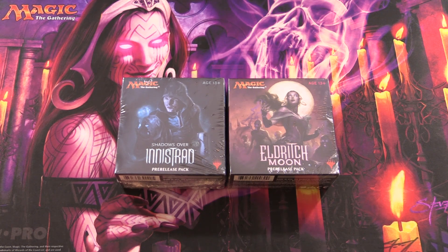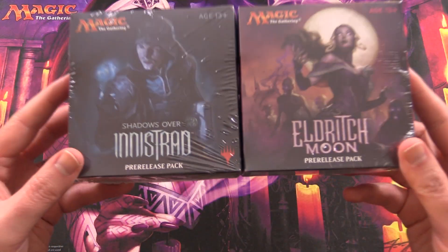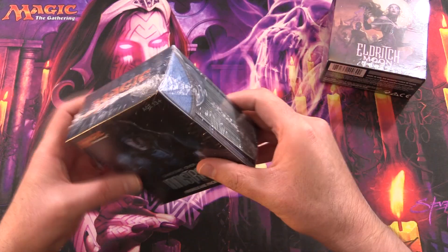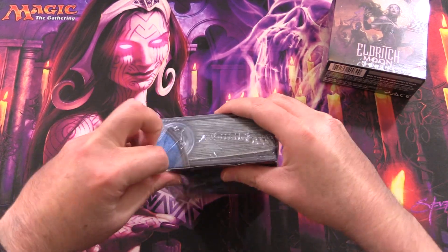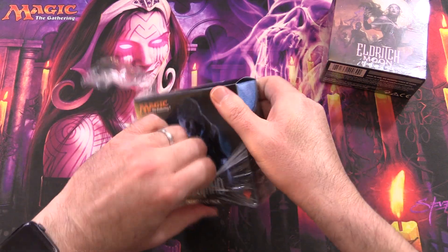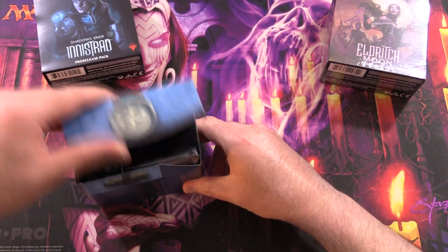Today on MTG Unpacked, it's Halloween 2022 and we're cracking open a Shadows Over Innistrad pre-release pack and another one from Eldritch Moon. So without further ado, let's get into it. It's been ages since I've opened any of these pre-release packs, so looking forward to seeing what we get here — very much a Halloween flavor in these sets.